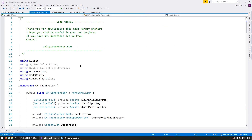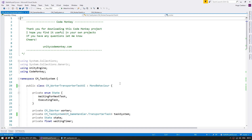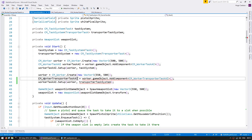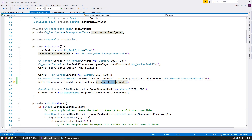On the game handler, let's create that second type of worker. We're going to create a worker as previously and put it at position 550. Instead of adding the component of worker task AI, we're going to add a transporter task AI. When we set it up, instead of giving it the first task system, we're going to give it the transporter task system. So let's store a reference for the worker transporter task AI. The second worker should now be working.